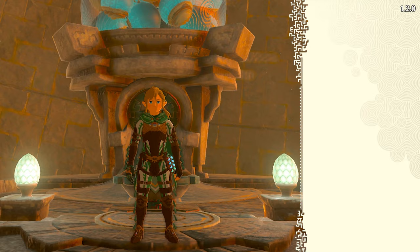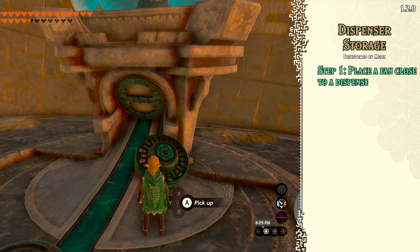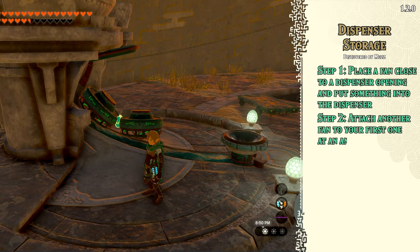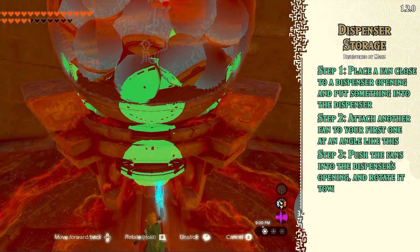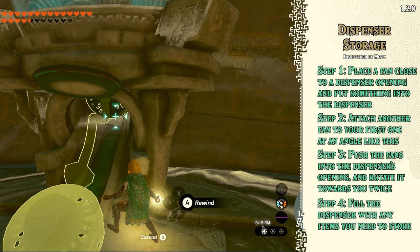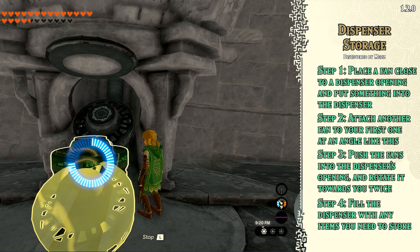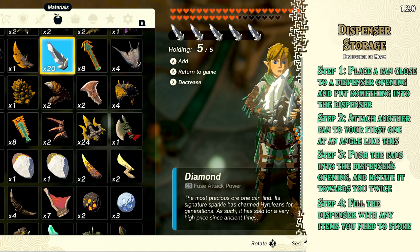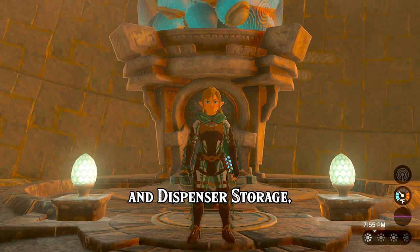This glitch is called dispenser storage. Step 1: Place a fan close to a ZoneEye dispenser opening like this and put something into the dispenser — that fan will hold the dispenser open even after you pick up the item. Step 2: Attach another fan to your first one at an angle like this. Step 3: Push the fans into the dispenser's opening and rotate it towards you twice. Step 4: Fill the dispenser with any items you need to store. If done properly, you will be able to store as many items as you want inside the dispenser. Now just stand next to the opening and use recall on the fans to let the items out. Make sure you press A as fast as you can because once items leave the dispenser, they count towards the 21 item limit, so pick them up quickly. I put 30 diamonds into the dispenser and got all 30 back. So between mid-air throw duplication and dispenser storage, you have limitless, albeit slow, item and ZoneEye device duplication.